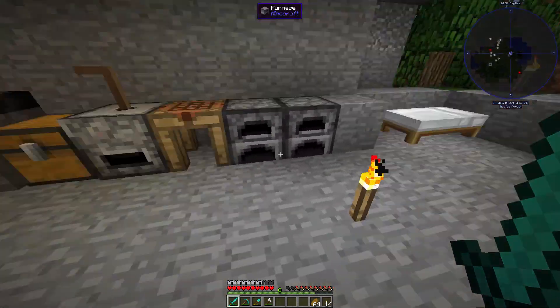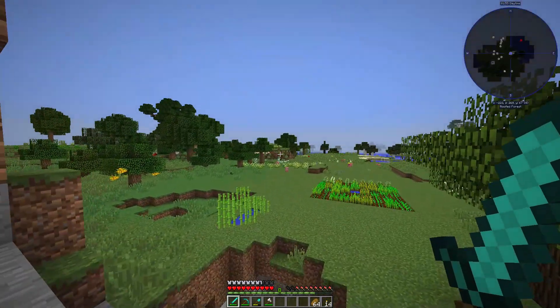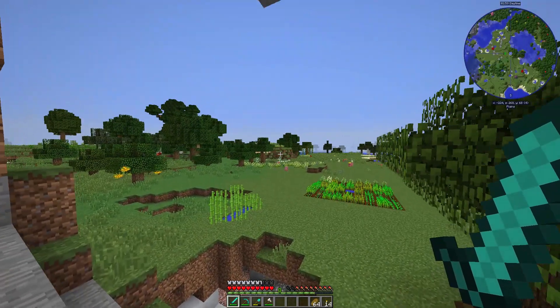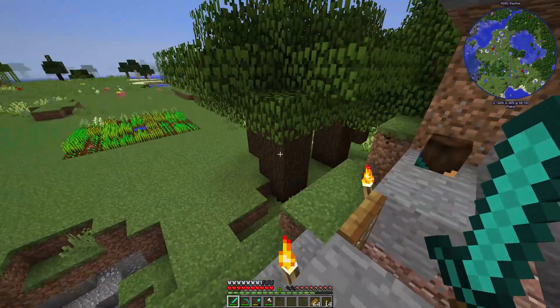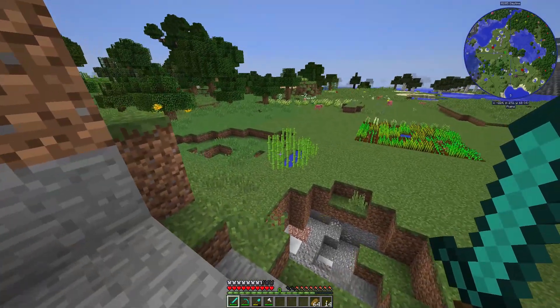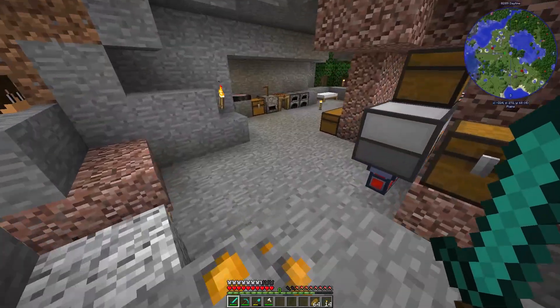Now, it's going to be over at the hill that I looked at in the last few episodes, using the skeleton and the zombie spawner. Now you can also see some of my plants have grown, and the sugarcane has also grown, which is good.